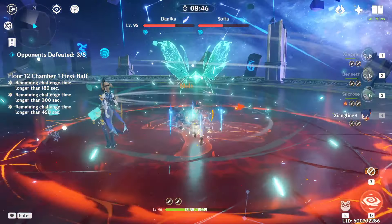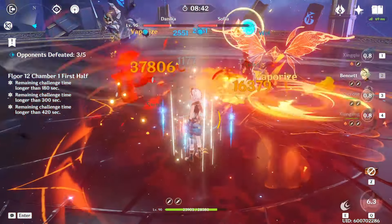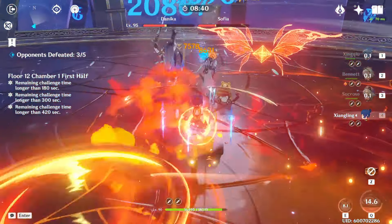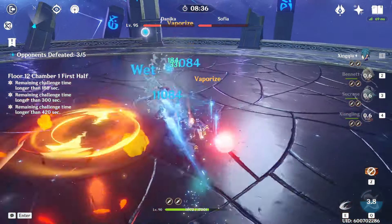Aside from this, the main positional strategy I try to follow is to wait until the Cryo Operative gets close enough to the Anemo Operative, and then use a chain of bursts and abilities to kind of stun lock them together, and use my AoE damage to defeat them at the same time.